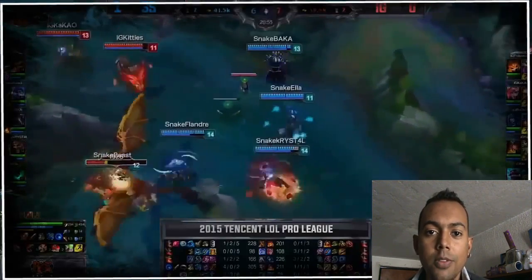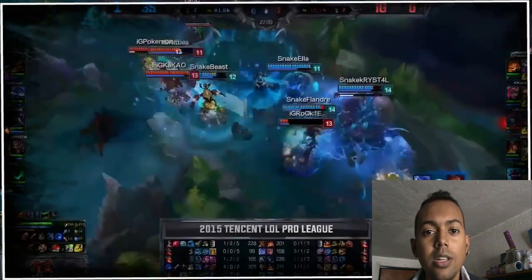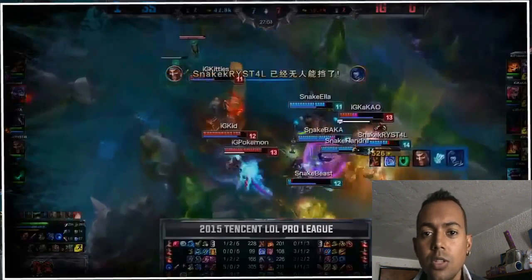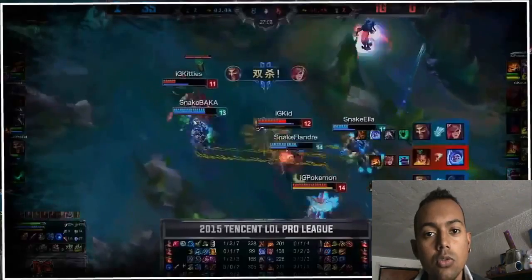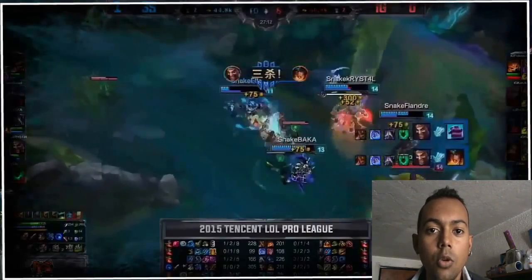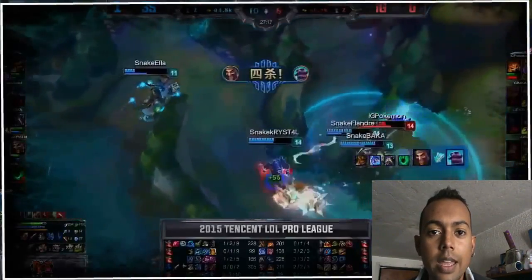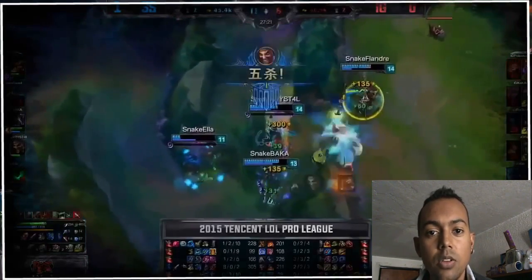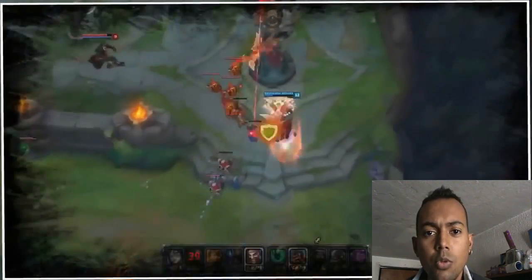Por eso prefiero otros ADCs en Rankeds. Pero si ustedes están en los rangos bajos, les recomiendo muchísimo a Draven. A mí Draven me ha ganado muchas partidas en los rangos bajos, ya que los enemigos no saben contrarrestarlo o no le hacen el focus debido. Ya sabemos que en los rangos bajos no hay casi focus, sino que focuseamos al primero que nos encontramos. Draven es una excelente opción para los rangos bajos. En los rangos altos también se ve mucho y es muy eficaz.